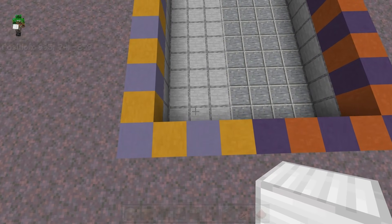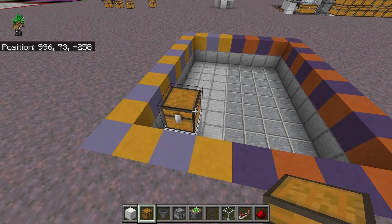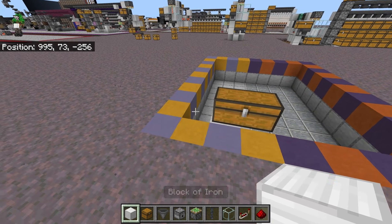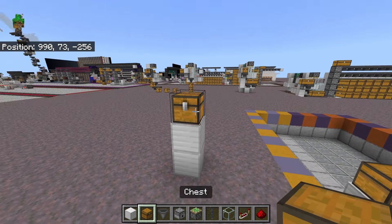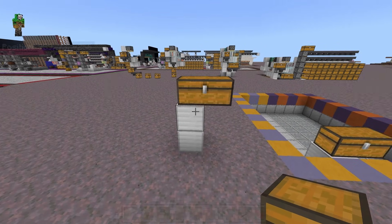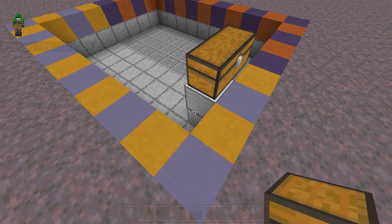Now if you want your chest to be lowered to the ground, we're going to start off by digging down two, so that your shulker box chest is going to be flush on the floor if you dig down two. Or if you don't want to dig down two, we can just go up by two blocks and place the chest right here. So if you build this flat on the ground, this is where your shulker box chest will be, and then your input chest is going to be higher up as well.